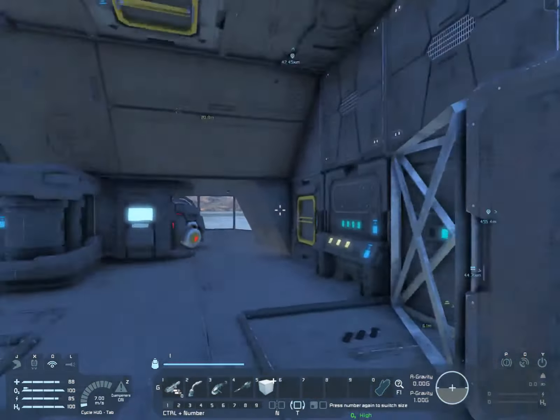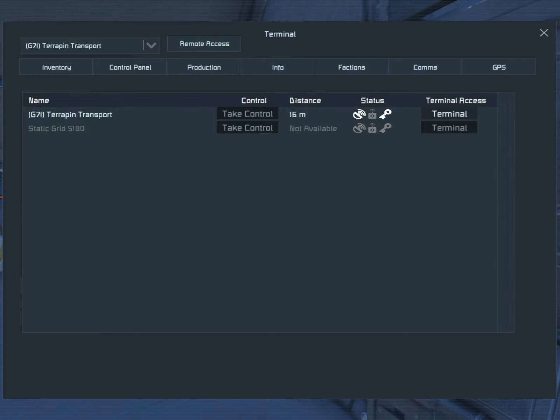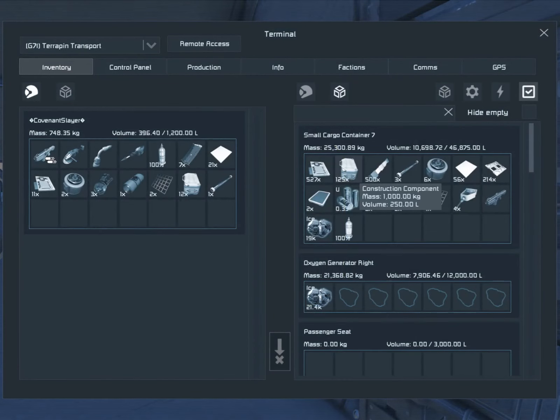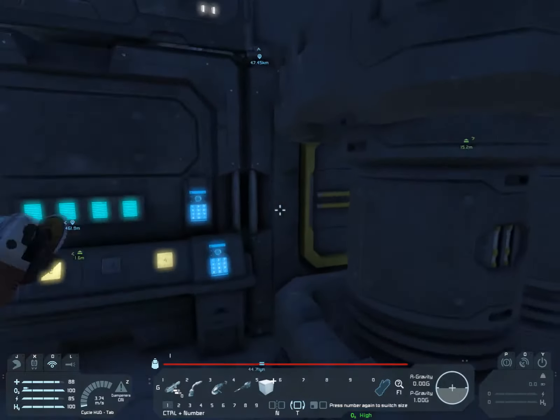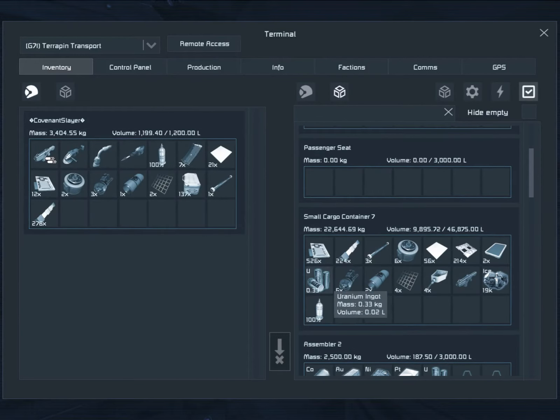What can we assemble? The assembler is on this side right here. I'm going to put stuff in — production. We need silicon and iron.